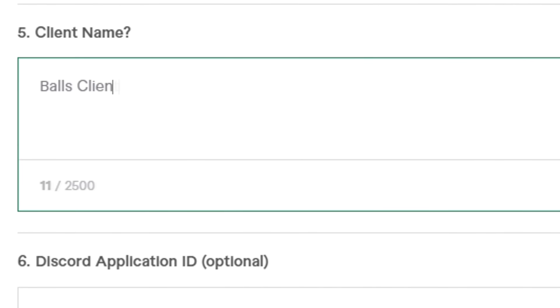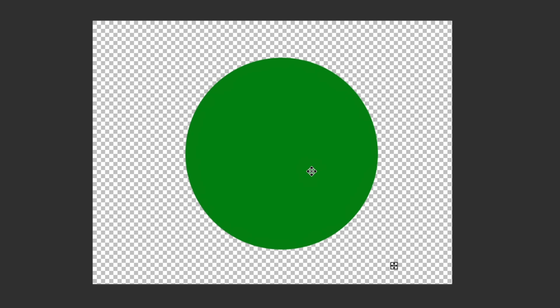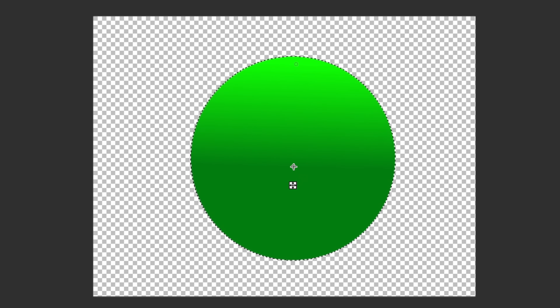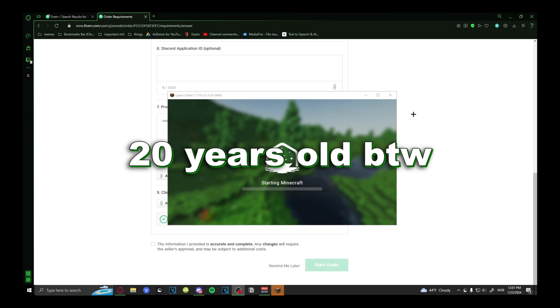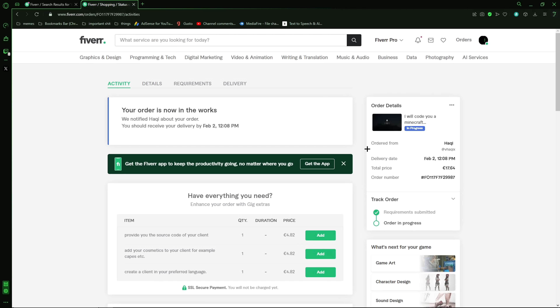The client name has to be 'Balls Collide' — I mean, come on. This will literally be the best client logo you'll ever see. I put a gradient on it. And I got an idea for the main menu screen — I'm literally going to record myself juggling balls and stuff. You would want this as your menu screen.